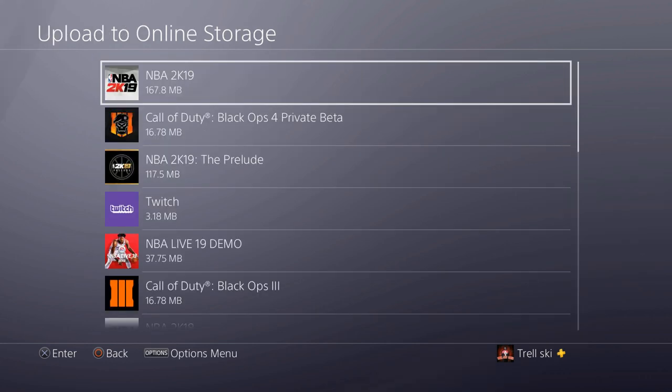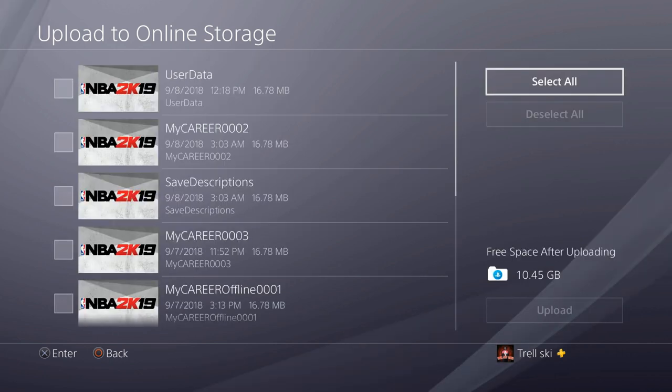Once you've done that, go to NBA 2K19 obviously. Then go to Select All and go to Upload. That's all you need to do.